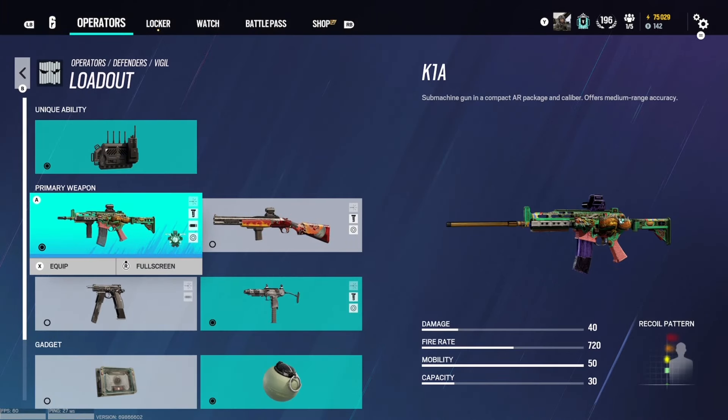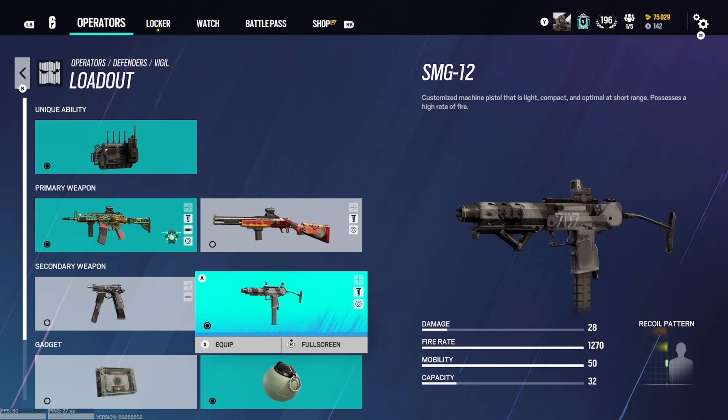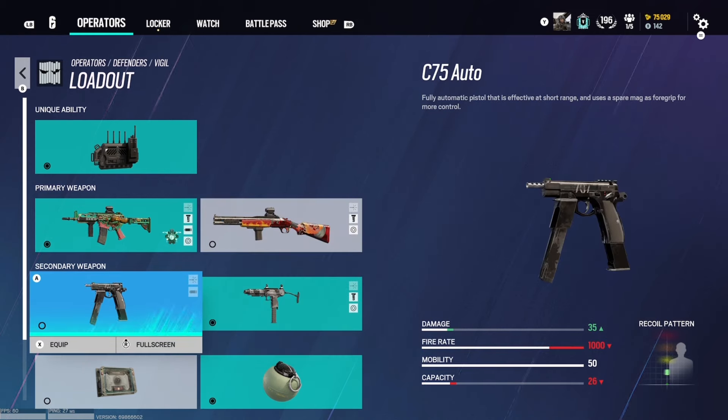He comes with the K1A Assault Rifle, which is what I personally use. It has really low recoil with decent damage. He also comes with the Boss G. If you can hit your shots, this is a very good option for you. It's like a sniper shotgun — it one-hits every single time. Pretty OP if you can aim with it.